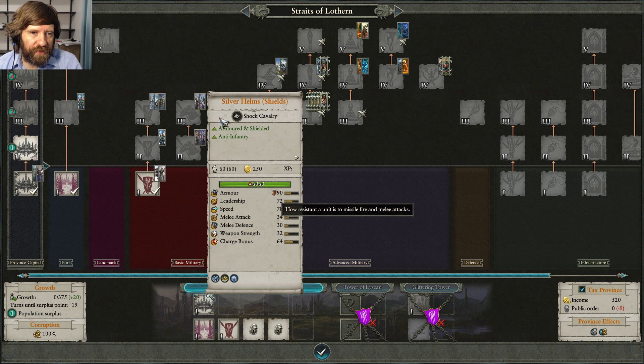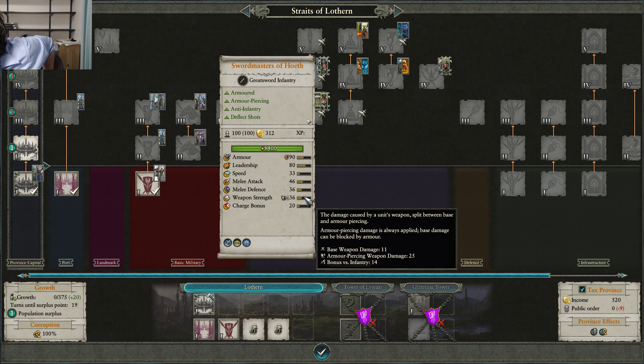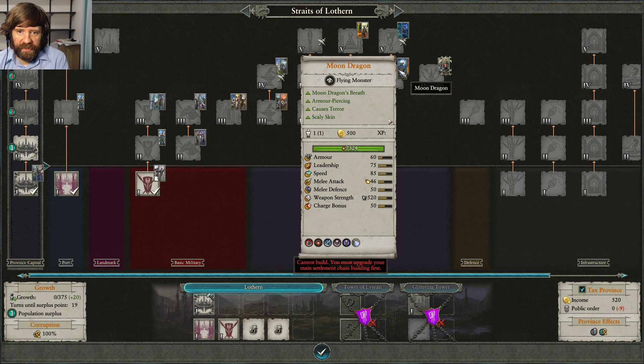Swordmasters have high armor-piercing damage — for example, base weapon strength 11 and armor-piercing 25. That 25 AP damage ignores all armor completely, while the 11 base damage is reduced by armor. If you hit someone with 100 armor, that base 11 gets reduced by 50% down to 5.5 damage. So remember: armor-piercing goes through armor, but armor can also partially block magical damage.